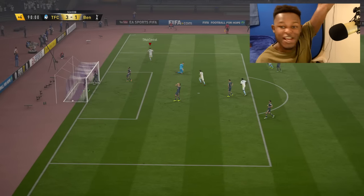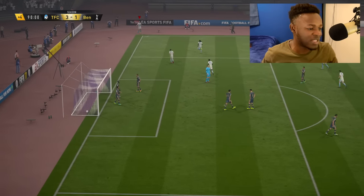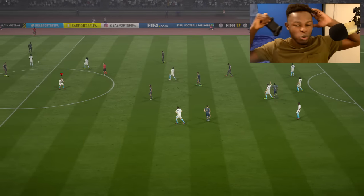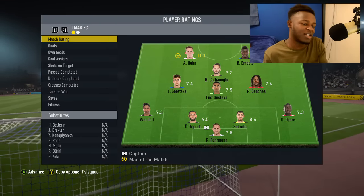He's got his hat trick, it's 3-1! Han is finally showing you guys why he's the man. His Movember card is overpowered, his normal card is underrated, but overall the guy's just a beast. That's the end of the game — we managed to win it 3-1 with Han pulling off a hat trick. Man of the match is obviously Han with a 10 rating — 3 goals.